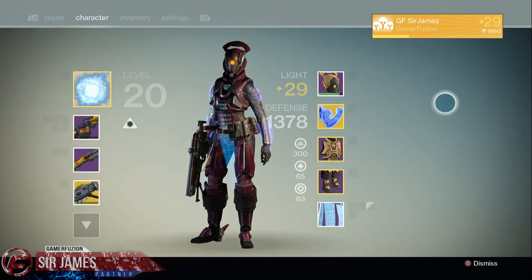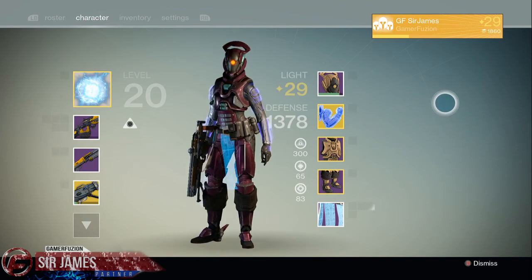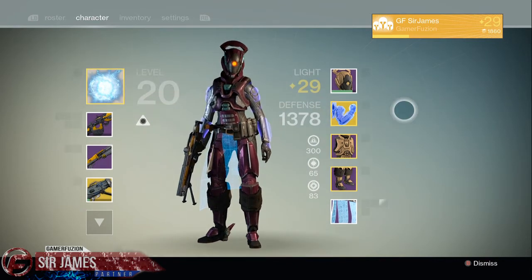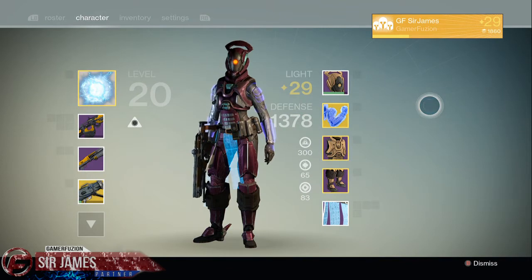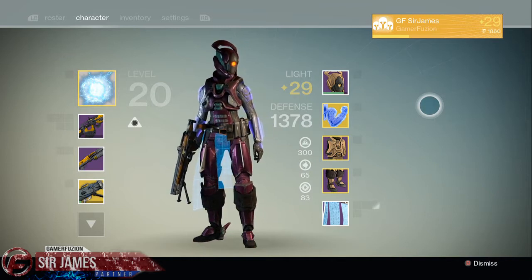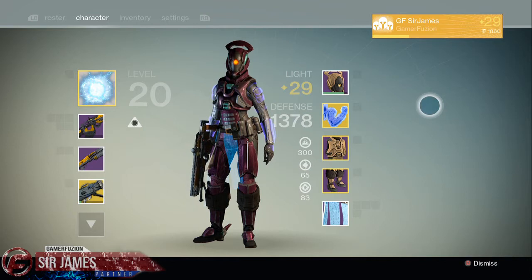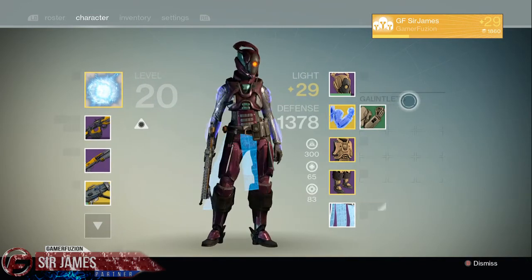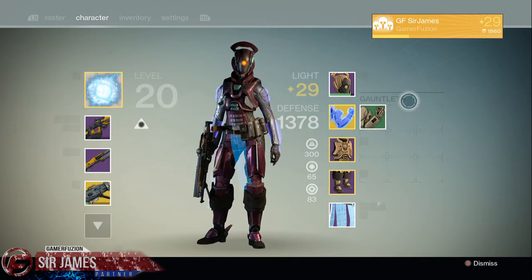Right now there are only two ways to achieve level 30. The first option is to have a full set of raid gear armor — head, gauntlets, chest, and legs. Option number two is to have three out of the four sets of raid gear armor and one exotic piece of armor. As you can see from my current situation, since I was not able to find the gauntlets within the raid yet, I've replaced it with an exotic piece of armor, which works out quite well.